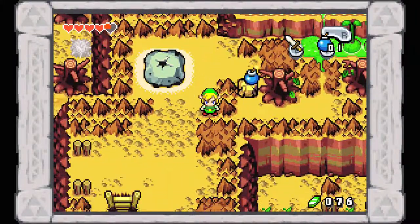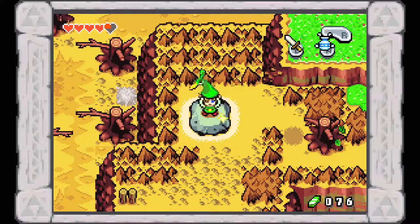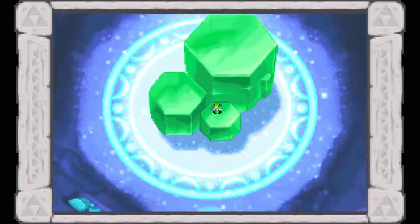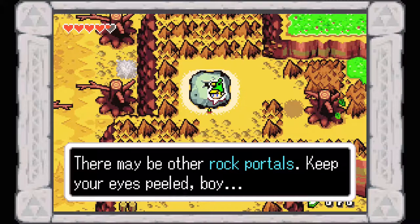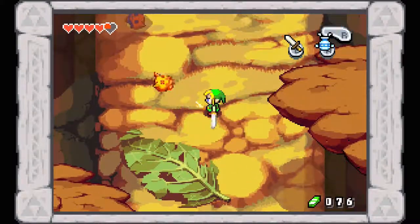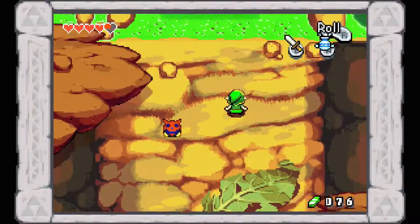There are a lot of Chu-Chu varieties in this game. We've seen two so far and I believe we'll see one more by the time we're done with this area. Blow that open, and you'll notice here we have not a stump but a rock — hop on it and press R. This perfectly normal-looking stone was another portal to the Minish World. Portals can not only be stumps but other things as well. These enemies from the first dungeon still take three hits to defeat, which can be a little tedious.